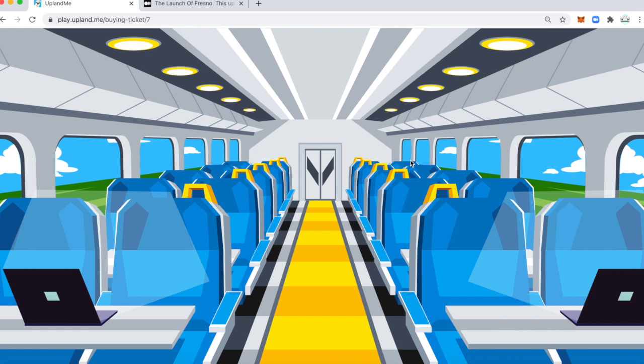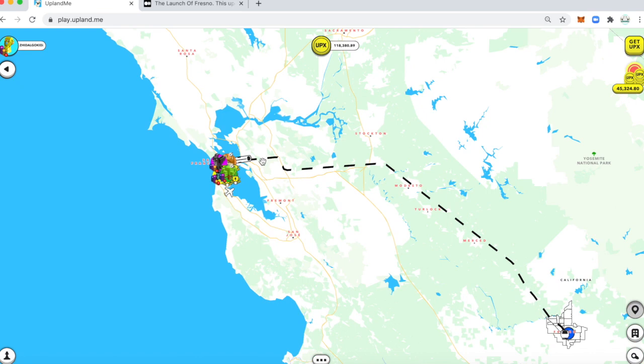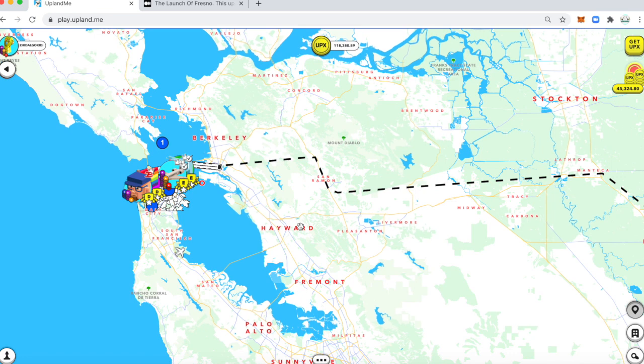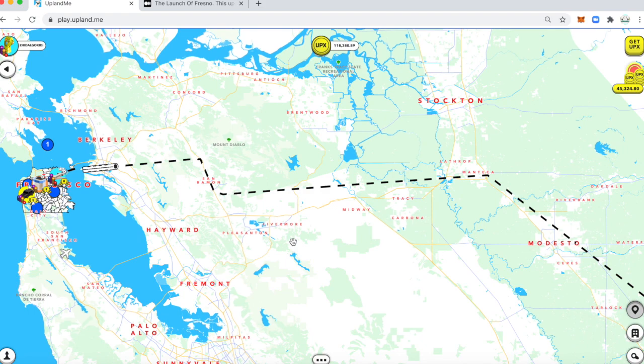Now once my train has started and I'm on my way to Fresno, my Explorer is literally on this train that you can see here, moving along this dotted line. Right now the only thing I can do is utilize my properties from afar, but I can't use my Explorer, so I can't do any treasure hunts. I can't buy any new property, but I can buy properties that are being sold, and I can also change the settings of any of my other properties.